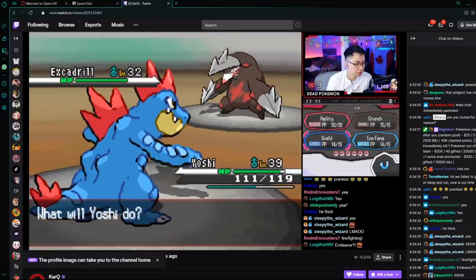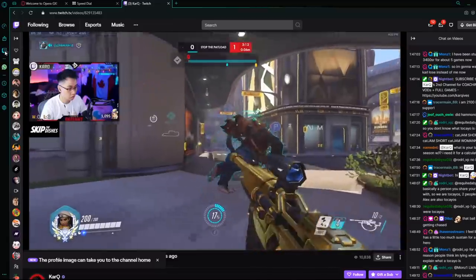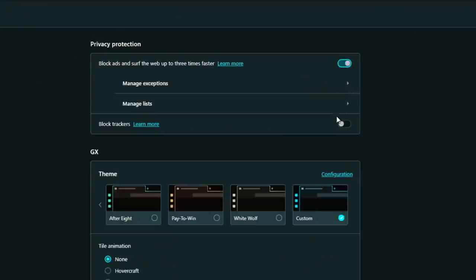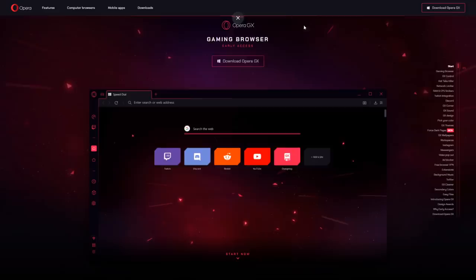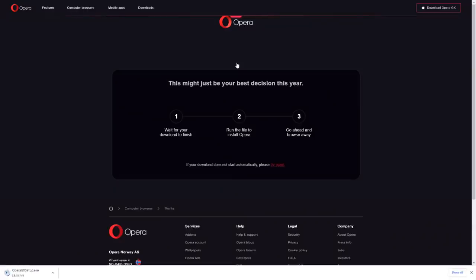and keep up with gaming news all in one place. It also has Twitch integration so that you can log in and get instant notifications when your favorite Overwatch streamer goes live. Best of all, it has a free ad blocker and an integrated VPN built in, so you can watch shows that are only accessible in other countries and browse securely. Opera GX is all free — download it with the link in the description and let's get the combos started.